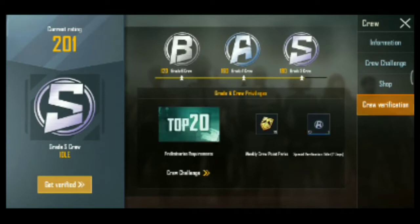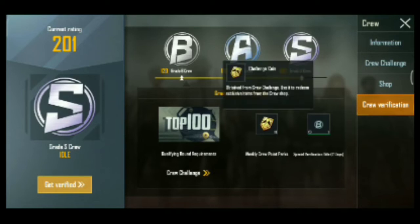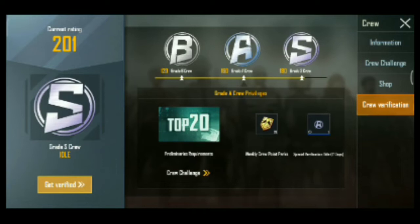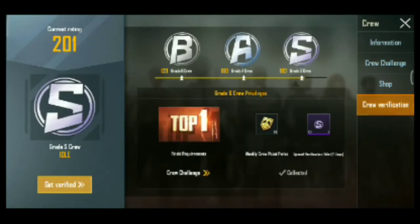The 3 types are B, A, and S. In the name B, we have a title for a B-grade crew. In the name A, we have a title for an A-grade crew.